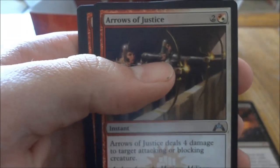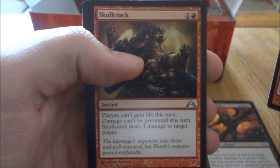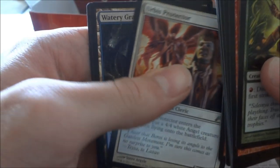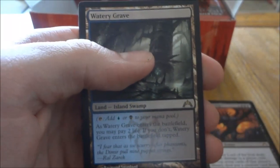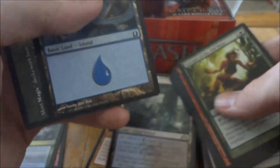Next pack. Arrows of Justice, Skullcrack, Urbis Protector, and our rare is Watery Grave. An Island and tips.